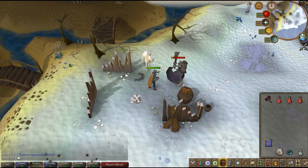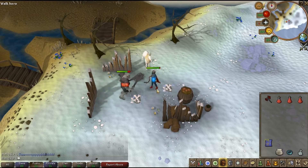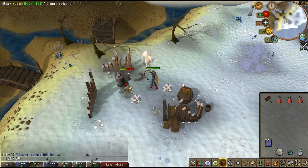Put auto-retaliate on, because if you stand here these two guys will just keep attacking you. You don't need to do anything — just do that and you can kill them AFK. But you also need to take the drops.